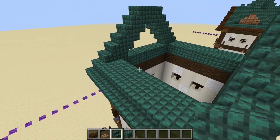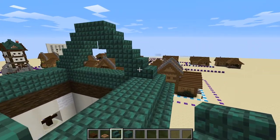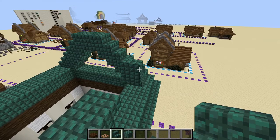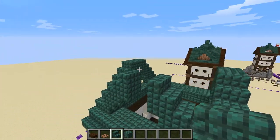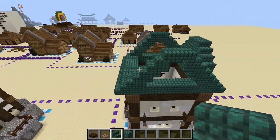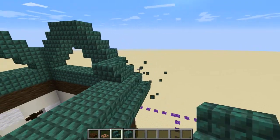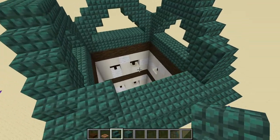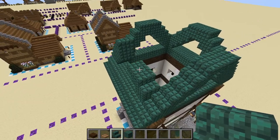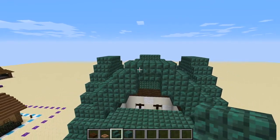The windows on the sides will be a bit different. Use upside-down stairs with the back against the existing block, then create the same framework we always do. Use upside-down stairs at the point pointing inwards — that should be on the same level as the other two already constructed sides. Place upside-down stairs with the back against the outside and slowly build up until you complete that side.